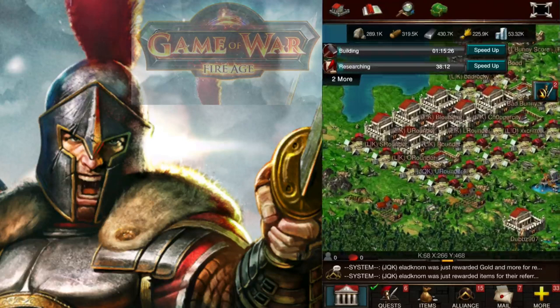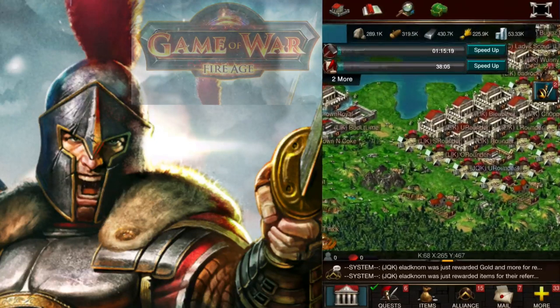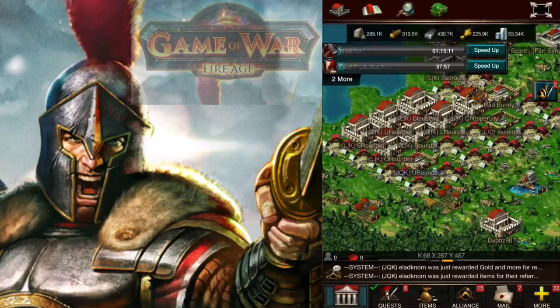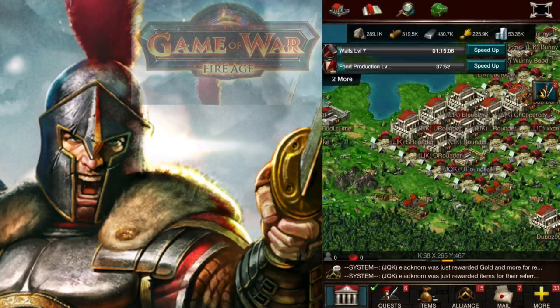What it does is it allows you to have a little bit of reaction time if somebody is trying to attack you. So right now, U-Rounder is my main city. And the way that I give myself a little bit of breathing room is by putting my other cities around it and then putting some encampments.